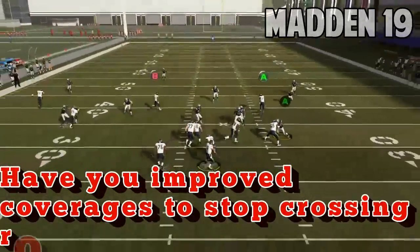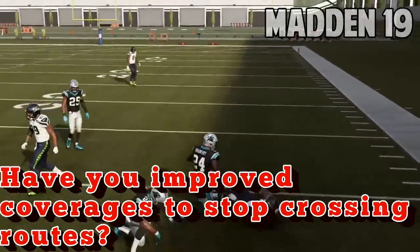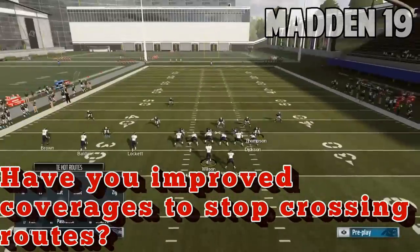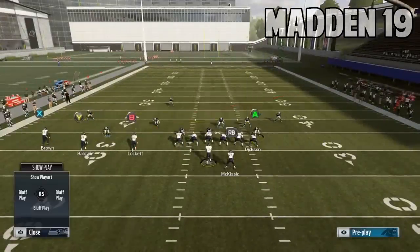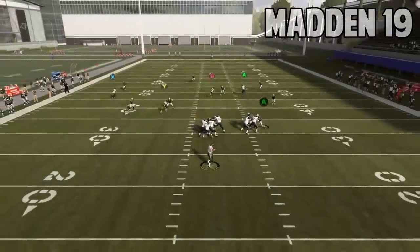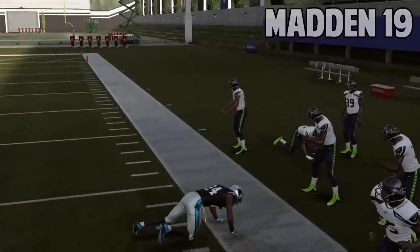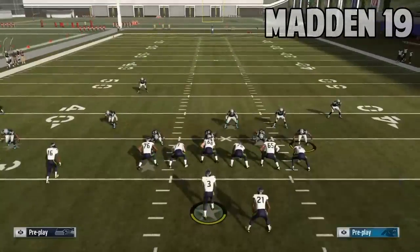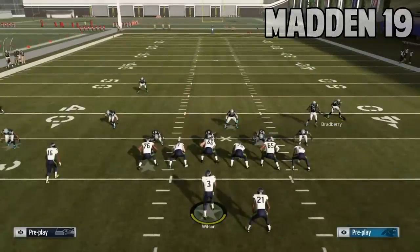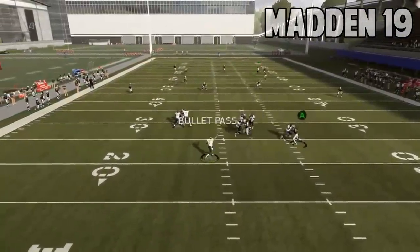Crossing routes and deep crossing routes were heavily abused in competitive — have you addressed zone coverage or are you relying on pass rush? It's a bit of both. We brought in NFL coaches, specifically DB coaches, and showed them the meta routes and crossing route combinations people create with hot routes. Their answer was simple: if the pass rush doesn't get home, there's no coverage in the world that can stop it. There's no coverage that will take that away if you let the quarterback get to the fourth window — that's why pass rush is going to be a thing in Madden 20.